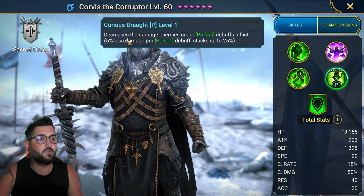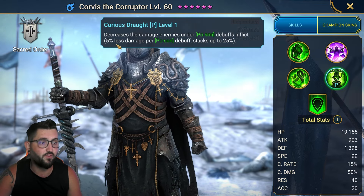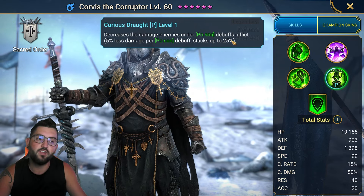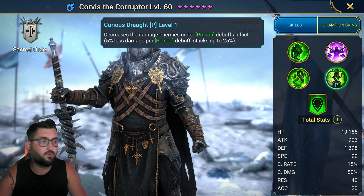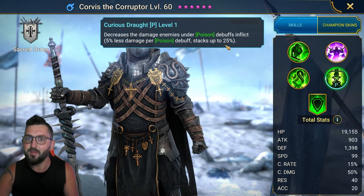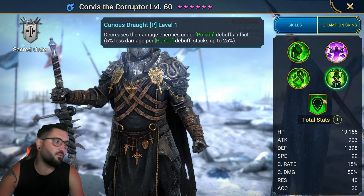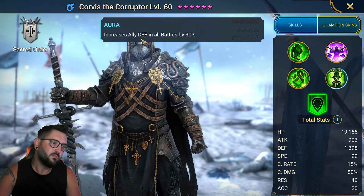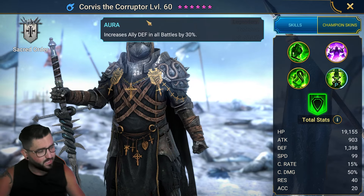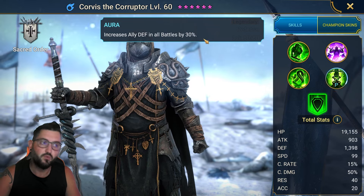On the passive, enemies under poison debuffs inflict 5% less damage per poison debuff, up to 25%. So if you place four of them with the A3, you bring 20% damage mitigation — that's amazing. If you combine that with the chance to land a decrease attack, he's just ideal. Also on the passive, he increases ally defense in all battles by 30%, so you'll be using his aura for more defense.